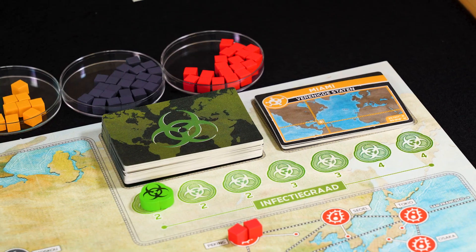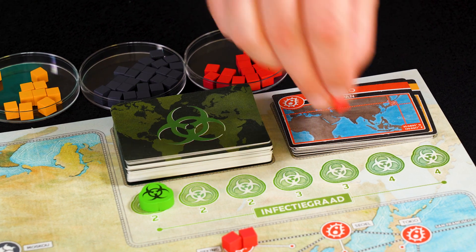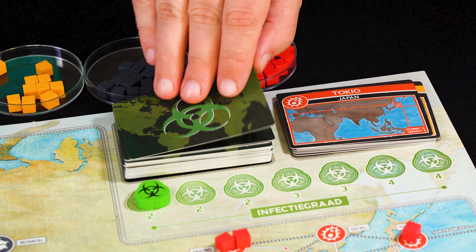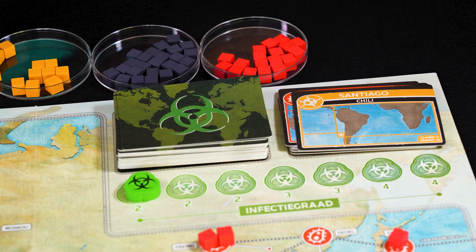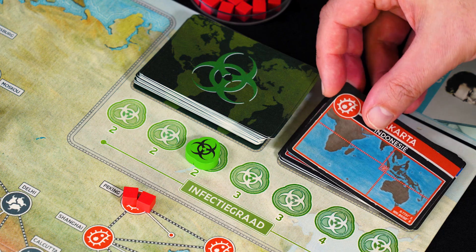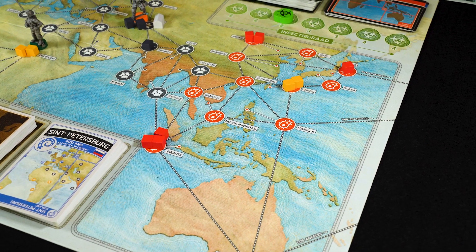The last step in your turn is that cities get infected. Look at the level on the infection track and draw that many cards. Each city that you draw gets an infection marker of the right type. If you ever need to add an infection marker to a city that already has 3, you don't add another, but instead you have an outbreak.